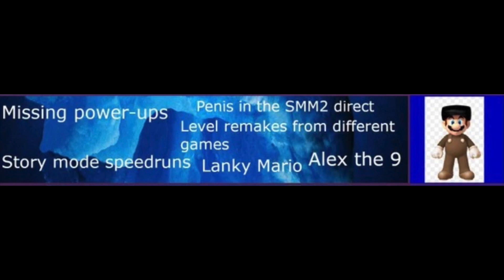Lanky Mario: Lanky Mario was a power-up in Super Mario Maker 1 after clearing the Nintendo World Championship levels. It would give Mario the ability to jump higher. It's also referenced in Super Mario Maker 2, which we will talk about later in this iceberg.